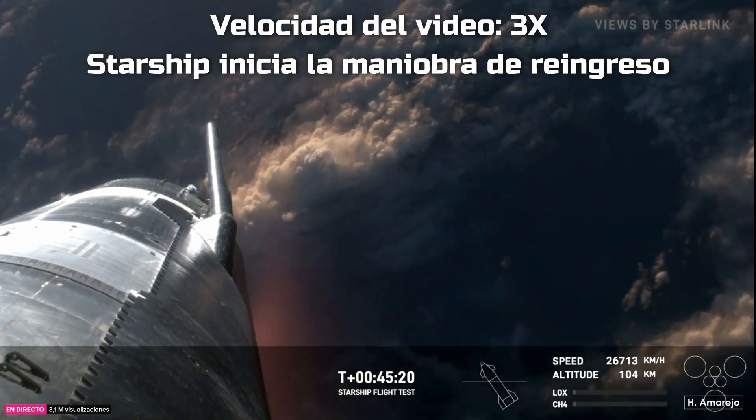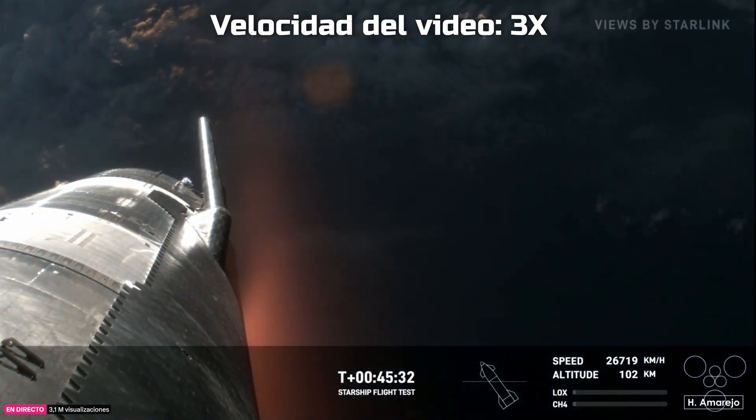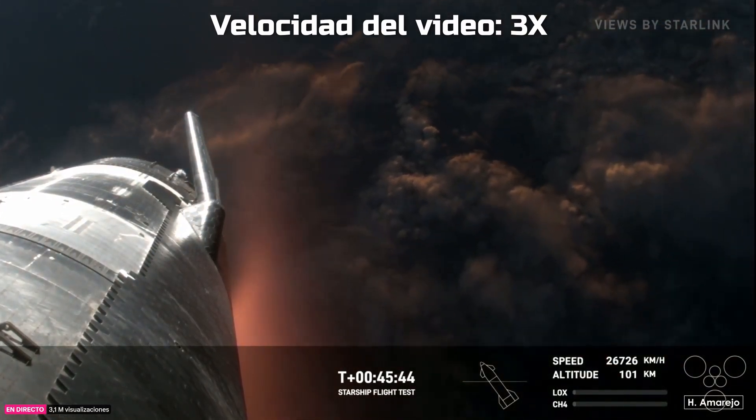As you can see with that view on your screen, high-def brought to us by Starlink, you can see the plasma beginning to build as the ship gets closer to Earth's atmosphere. Let's talk about how we will survive re-entry and control itself. There are 18,000 hexagonal ceramic tiles surrounding the bottom portion of the ship.